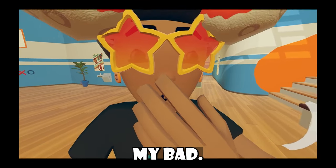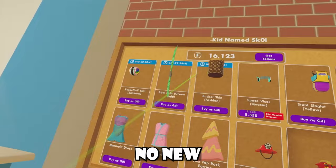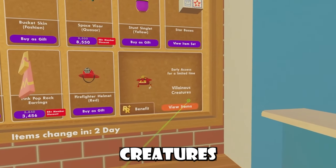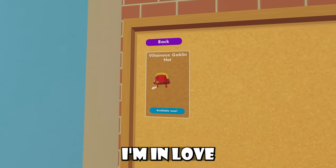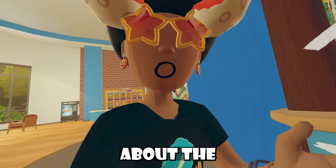Let's check out the actual Rec Center shop. We have no new items inside the shop other than this seasonal item — we have Villainous Creatures for this season. Honestly I'm in love with it, such a cute hat. I gotta take a photo.